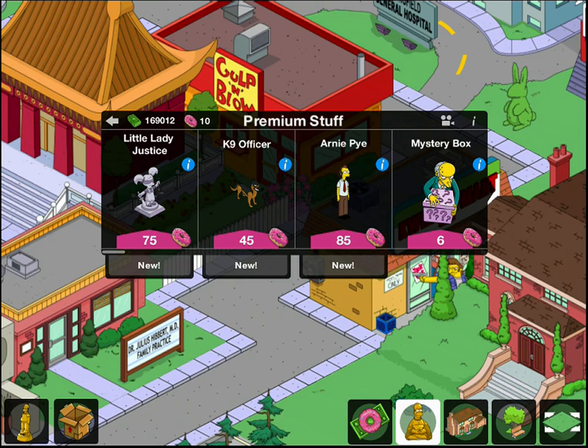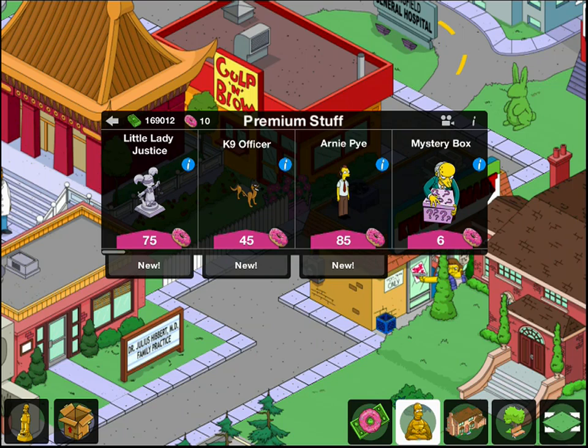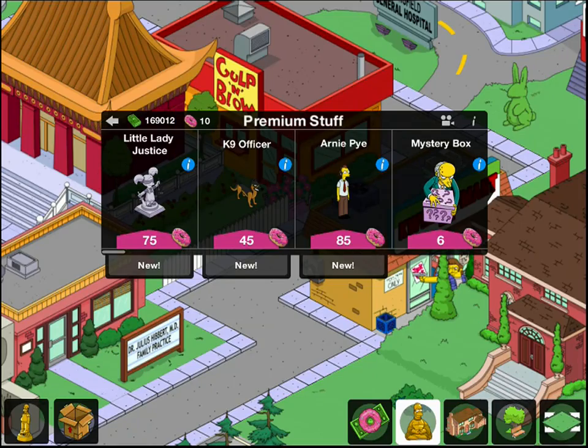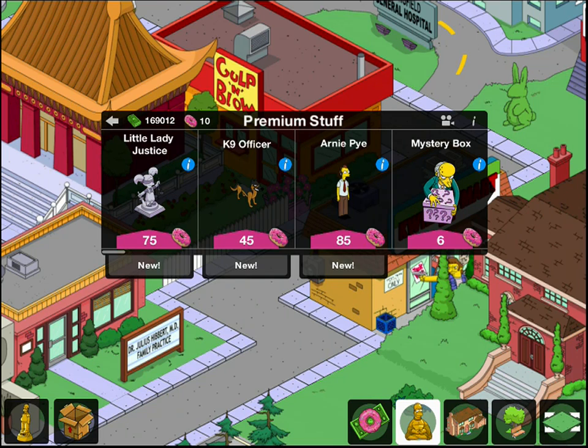For premium items, you have Little Lady Justice, the canine officer — tap the doggy to make him bark — and Arnie Pie with Eye in the Sky. He doesn't come with a building to make you extra money, but he does apparently have his own quest. I don't know what they are, because I'm poor and don't have money to spend on donuts.